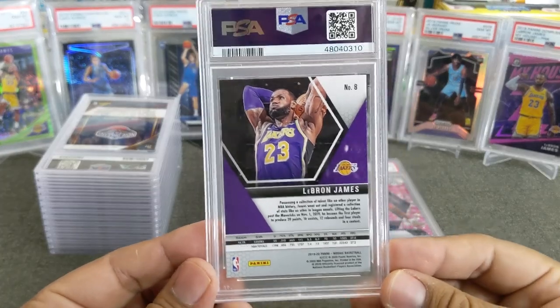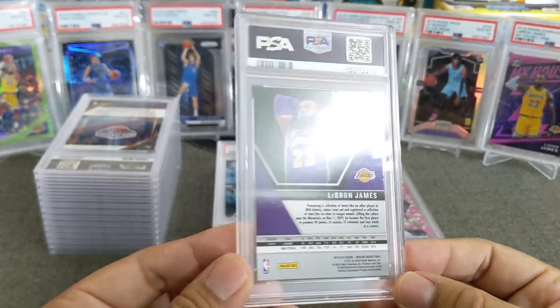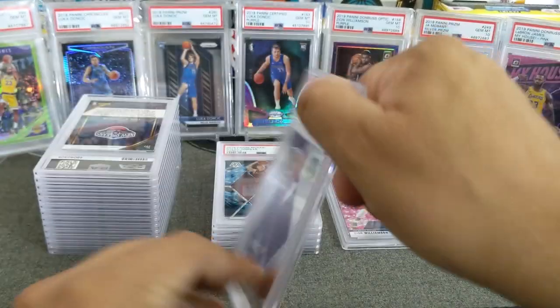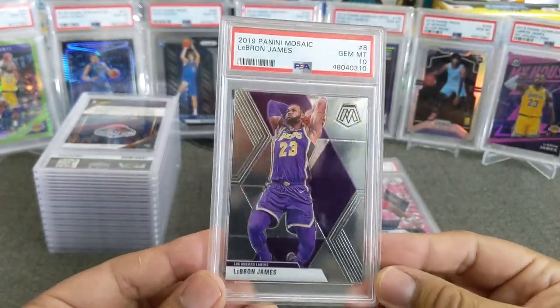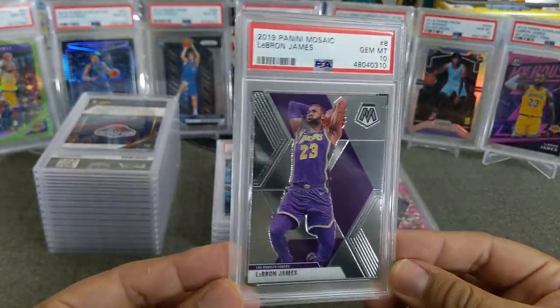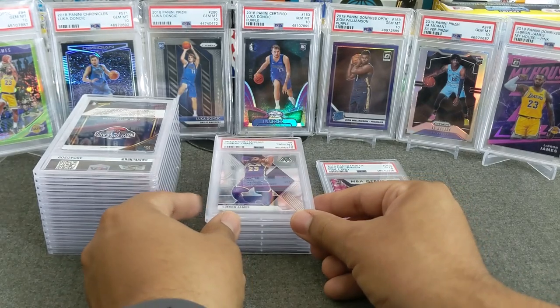Here's Mr. LeBron James — the GOAT, to ruffle some feathers out there. This one I believe is just the base. Mosaic base, and we got a gem mint 10 on this one. Very nice — 6 to 1 — woo! Nice, for the king.